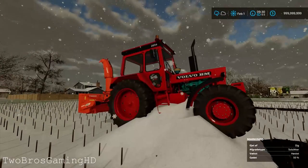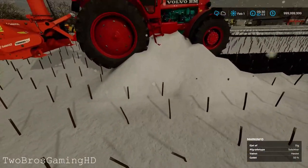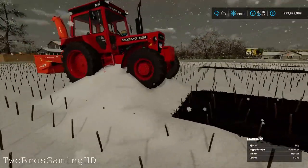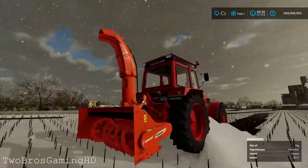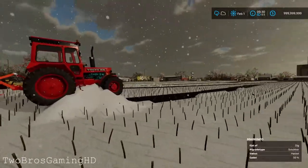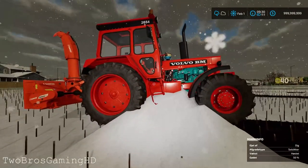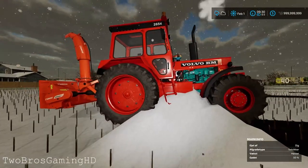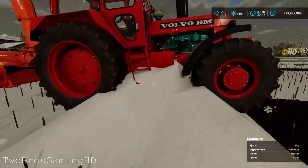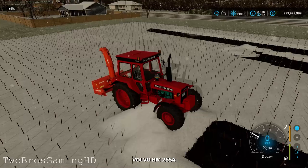You can see right here we've got the Volvo BM 2654 sitting on top of a big snow pile, and on the back of it it has a snow blower as you can see. It is out here doing some snow blowing, and that's quite cool. I really do like this Volvo BM tractor.